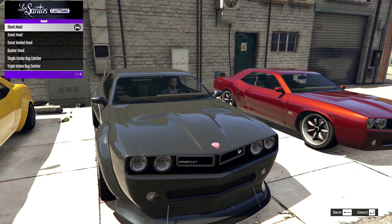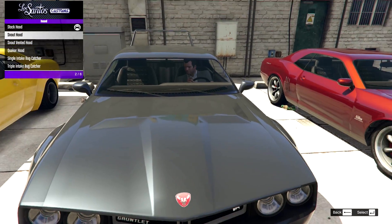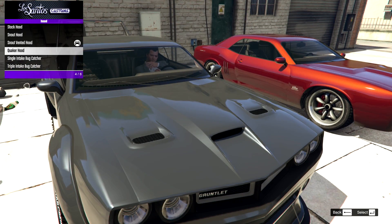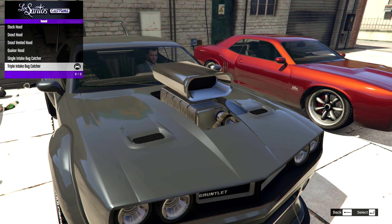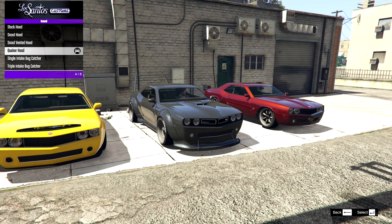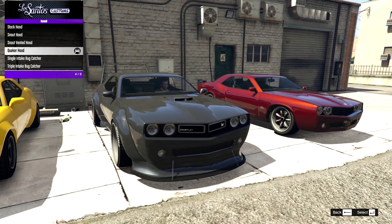Then we have the hood. We have the stock T-bulge, then the snout hood, the snout vented hood which adds vents to the top, then the Quaker hood, then the single intake bug catcher and the triple intake bug catcher. Since this is supposed to be a racer, something like the Quaker hood would probably be the right choice. Let's go for the Quaker hood.